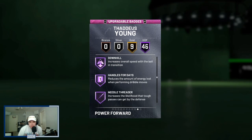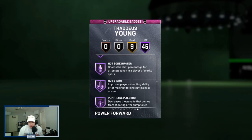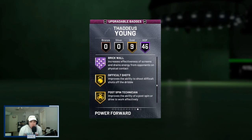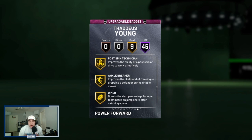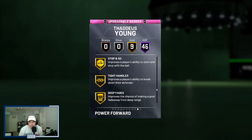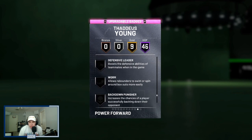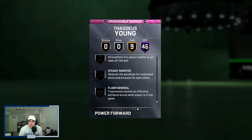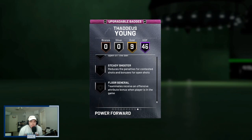On the offensive side, he has pro touch, showtime, slithery finisher, bailout, downhill, handles for days, quick first step, unpluckable, hot zone hunter, range extender, and brick wall. This card comes really, really complete. He's got nine gold badges as well, including ankle breaker, dimer, pick and roller, stop and go, tight handles, and deep fades. If you were going to add badges, I'd recommend lobster finisher, dead eye, flexible, green machine, and slippery off ball — and maybe warm zone as well.